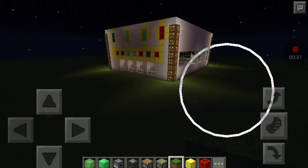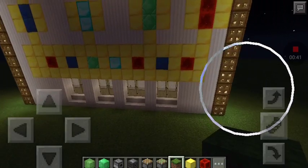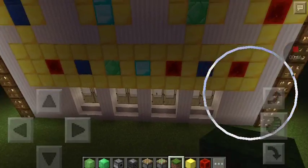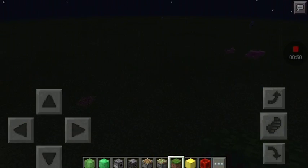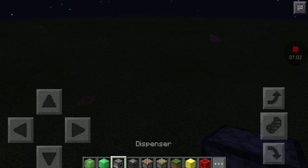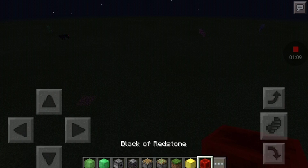These are all the things you'll need: slime blocks, a block of emerald — you don't have to use emerald, you can use any block you want — a dispenser, an observer, a piston, a sticky piston, and a block of redstone.